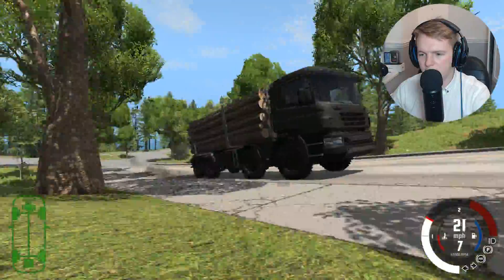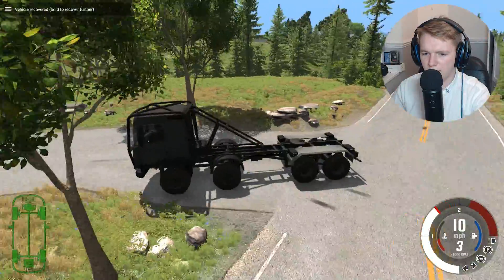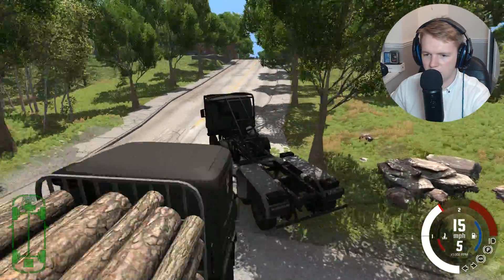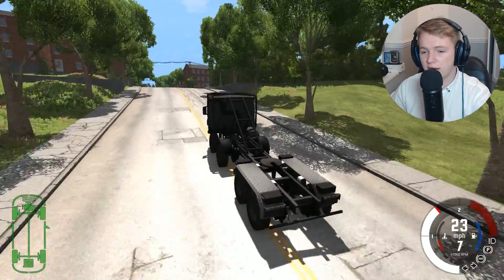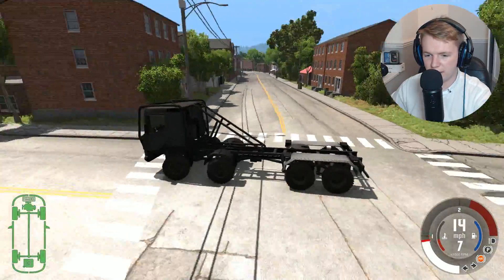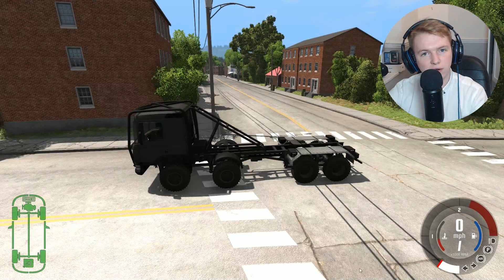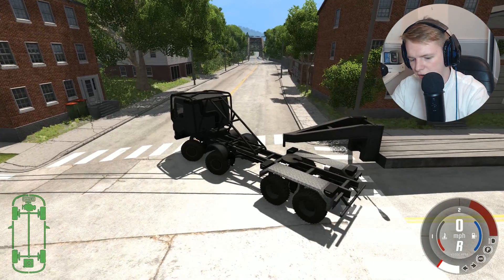Let's get in the slightly beefier one because there is a slightly beefier one. Here is the slightly beefier one. I didn't realise it was this freaking beefy - it's got like a roll cage, an exoskeleton, I think that's what you call it. It looks pretty damn cool. I think as well, to top this all off, you can spawn in a trailer for it.